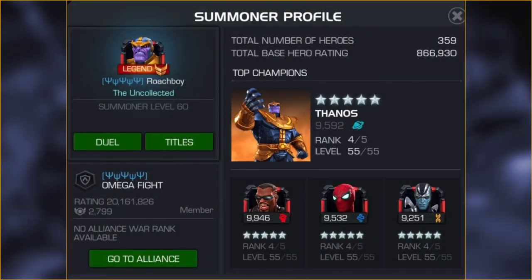We're looking at Roach Boy's profile because he's got a 455 Thanos at Sig 120 and a 455 Blade at Sig 120. So we're talking prestige first, and it looks like Thanos beats Blade in terms of prestige, which is kind of huge. Obviously the numbers are always inflated by masteries, and so the PIs when you compare them are going to vary quite a bit, but when you look at the profile itself they're going to line up in terms of prestige.